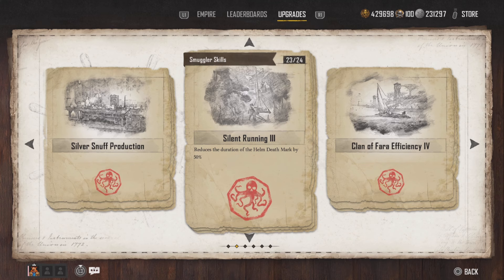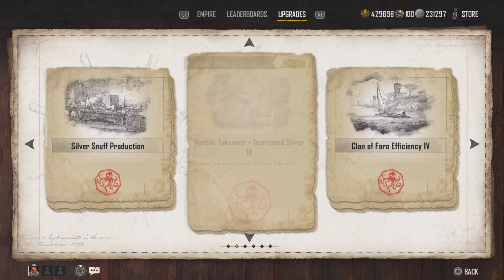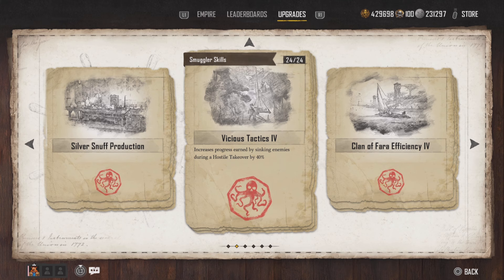This page is really useful: if you go to the silver supply network and sink a ship on a roving quest, you get a helm death mark — but these pages reduce the duration of the helm death mark by 50%. Hostile takeovers are also 40% quicker. Rogue hunt opportunities carry 50% more, though I avoid those because they're always in a storm. It also increases the amount of helm materials available when plundering forts, which I always do.